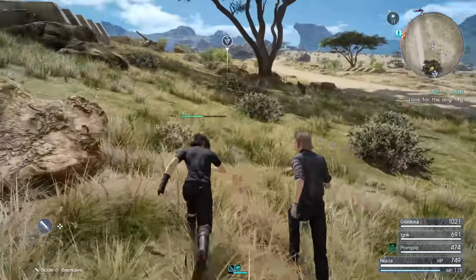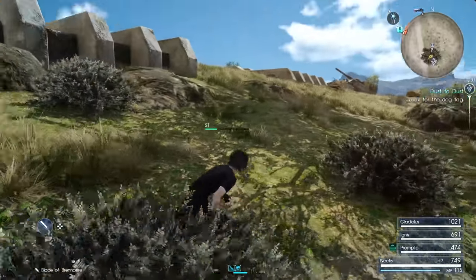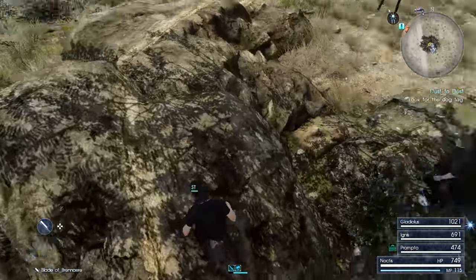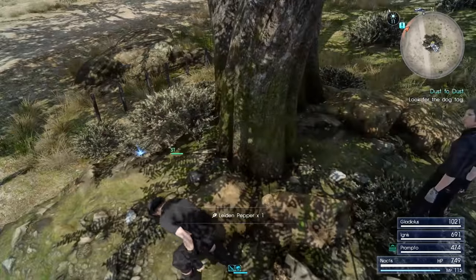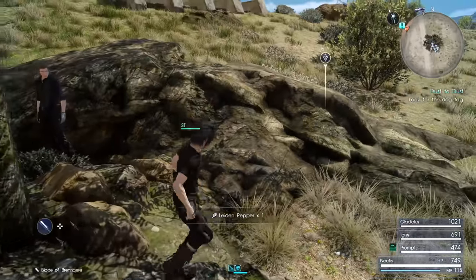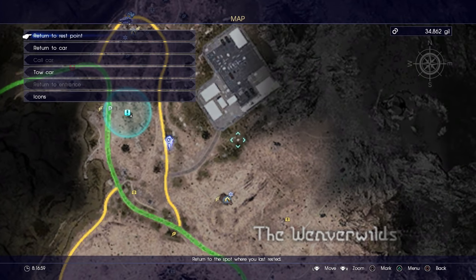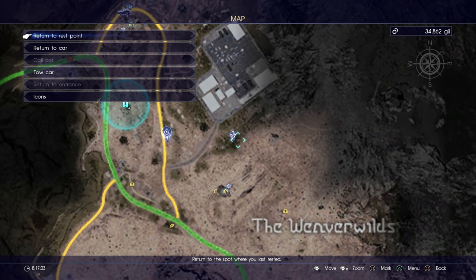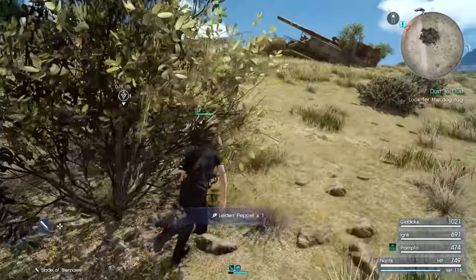Where'd all the enemies go? We'll find them eventually and give them their death. Get some more peppers for the dual horn stakes there. I think there's a treasure about there and then there's another food spot in the area.